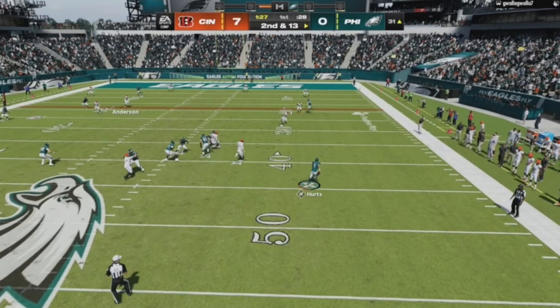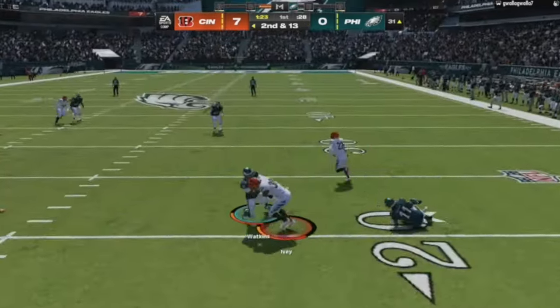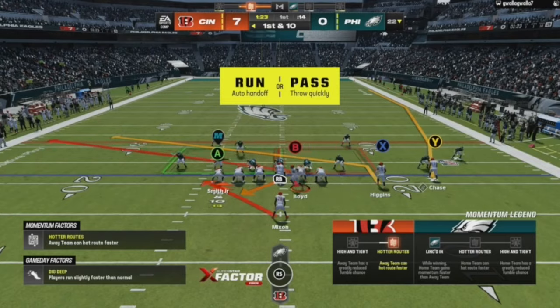I see this guy come across so I figured that's who he's throwing to. Watch my user — I go to pick that up. Anderson with 92 speed. Everyone I user on the Bengals is 92 speed or faster, which is why they're one of my go-to comp teams. I think he made a mistake — I don't think he meant to throw this, but he threw it right to my guy and we get the pick.